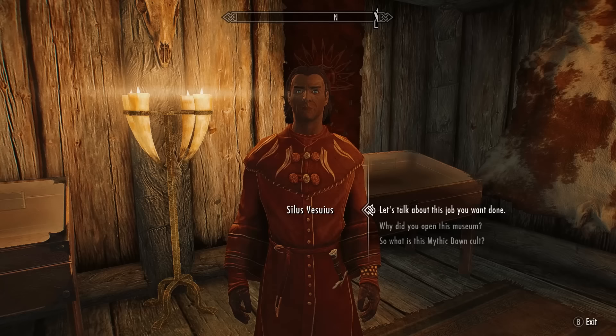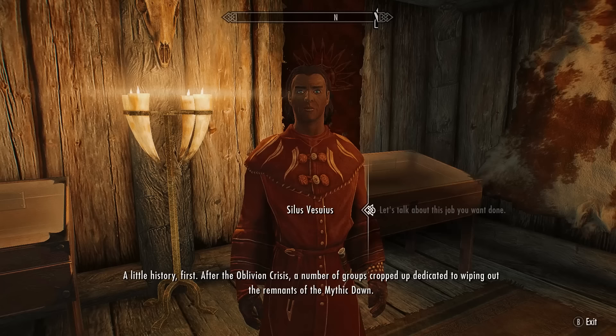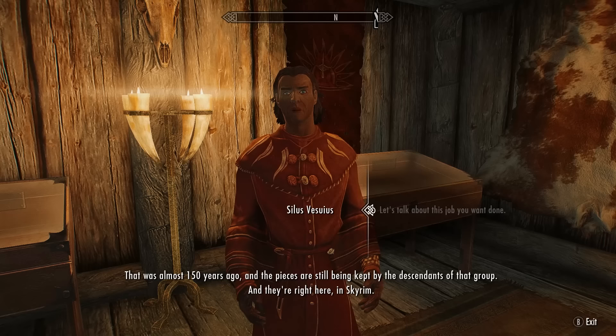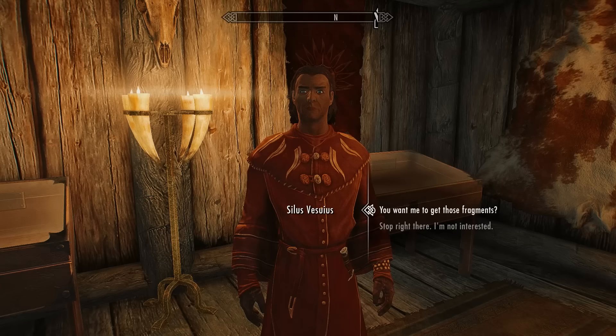Silas gives you some history: after the Oblivion Crisis, groups cropped up dedicated to wiping out the remnants of the Mythic Dawn. One of these groups found Mehrunes' Razor — the artifact of Dagon — split it into three fragments, and pledged to keep them apart forever. That was almost 150 years ago, and the pieces are still being kept by descendants of that group, right here in Skyrim.